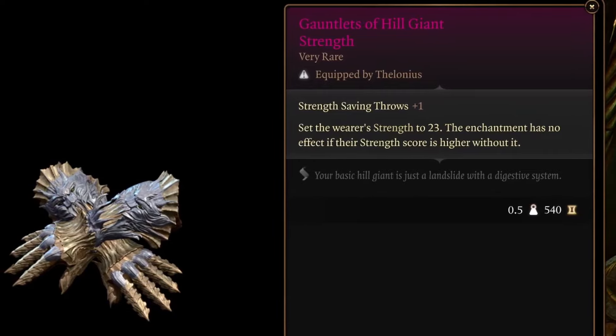Now let's talk about items beneficial to the Monk — not an exhaustive list, but some favorites. The Gauntlets of Hill Giant Strength, obtained in Act 3 from the House of Hope, raise your Strength to 23 — bonkers damage. Don't build your initial character with low Strength expecting these early; make your initial build and respec once you have the item. The Gloves of Dexterity can be purchased in Act 2 from the Githyanki quartermaster at the Rosymorn Monastery — they raise your Dexterity to 18, essentially making Dexterity a dump stat initially.